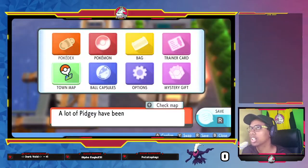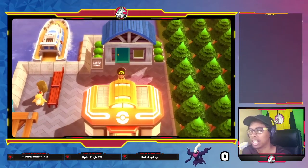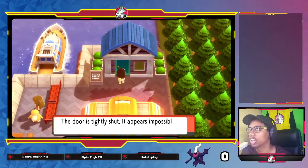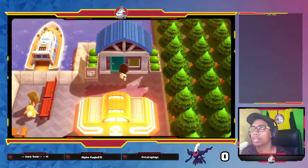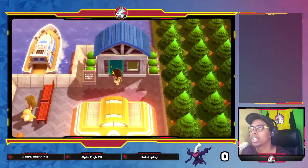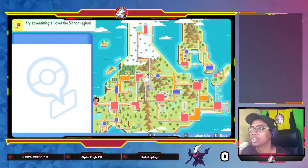You're going to go to this house right here behind the Pokémon Center on the right side of Canalave City. Usually the door would be locked, however now it should be open. Let me just see if I can get in there.